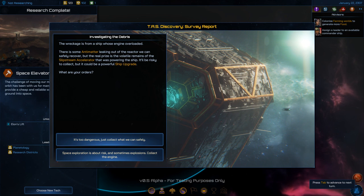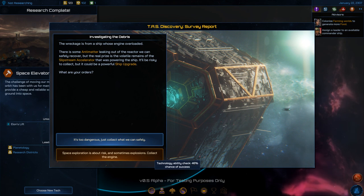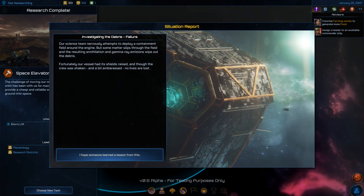Space exploration is about risk and sometimes explosions — collect that engine! 46% chance of success... and failure. All right.